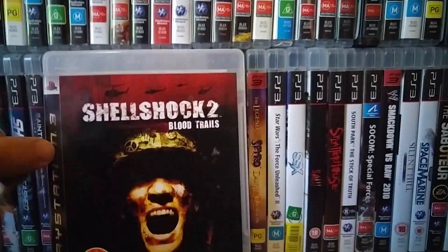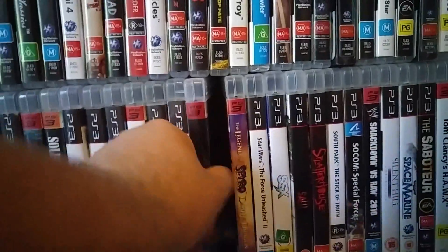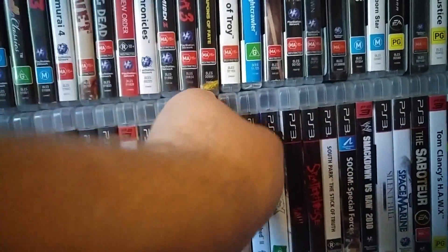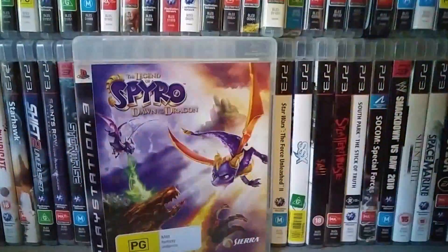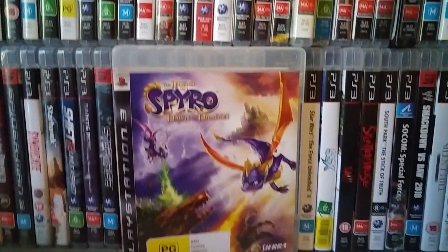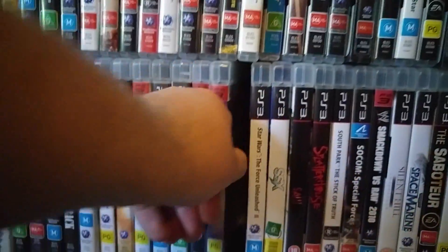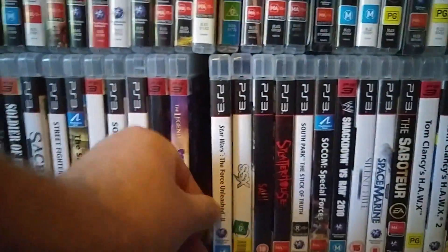Skylanders. Shellshock 2 — an interesting little game set in the Vietnam War where you see ghosts and fight zombies. Spyro: Dawn of the Dragon — good game; my girlfriend really really likes this one, and I really like it as well. Definitely worth playing, especially with the Spyro trilogy coming out. Star Wars: The Force Unleashed 2 — good game, very short, but playing as Starkiller is a lot of fun.